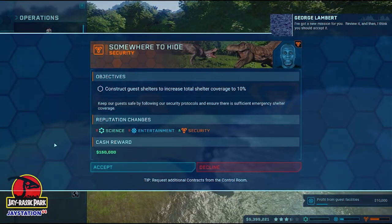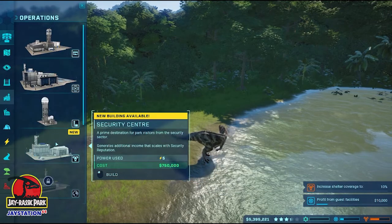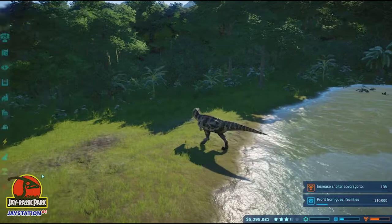We've also got a new contract. Review it — I think you should accept it. Grease shelters 10% — that's a nice easy one. Yes, we will definitely do that. Get George satisfied. Oh, the security center — is that us done?